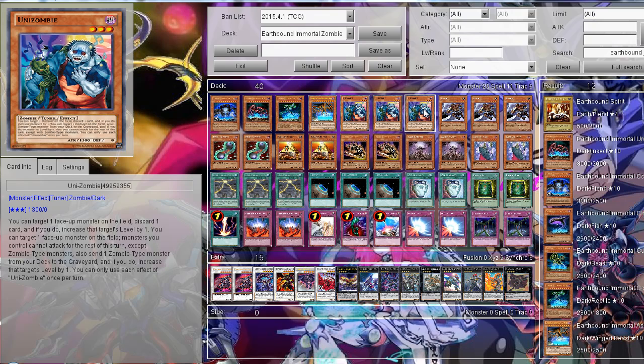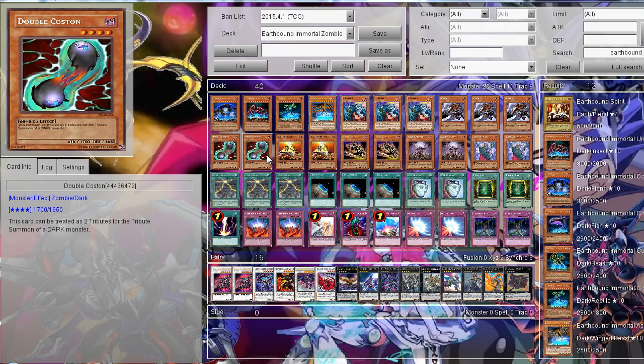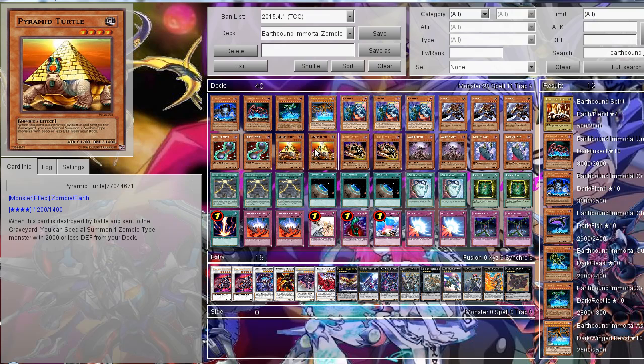In my first Airbound Immortal Zombie deck profile I didn't have Uni-Zombie because it was released after that. This card helps you make level 8 Synchro plays and gets your Mezukis to the graveyard or anything else you need. And of course three Mezukis to revive your zombies. Two Double Costons — as explained, it can be treated as two tributes for a dark monster. You can revive it with Book of Life or Mezukis and tribute it for any of your Airbound Immortals. I only run two because you can search the graveyard with Uni-Zombie and summon it with Pyramid Turtle.